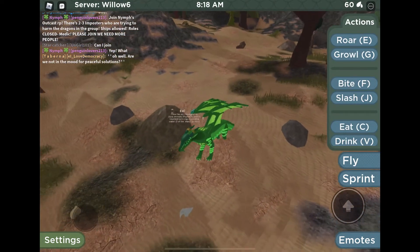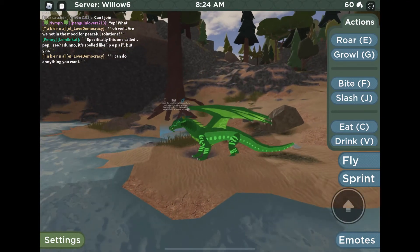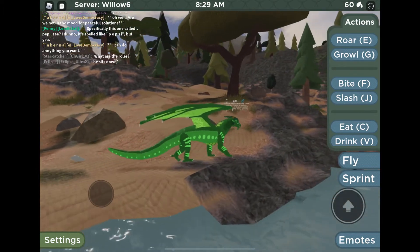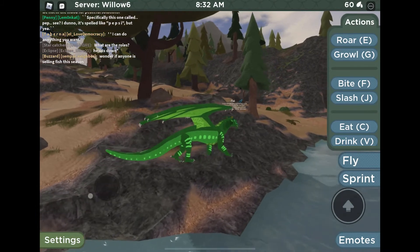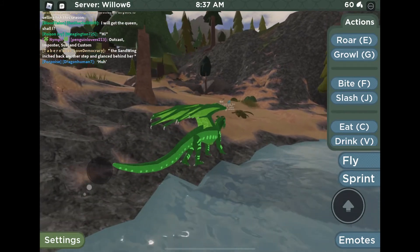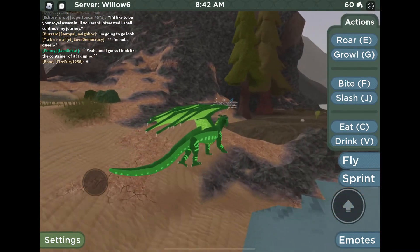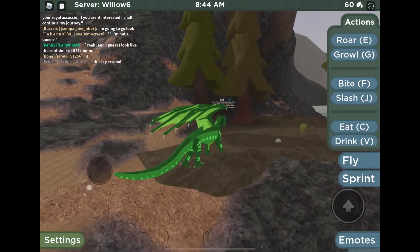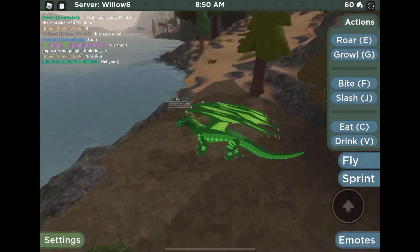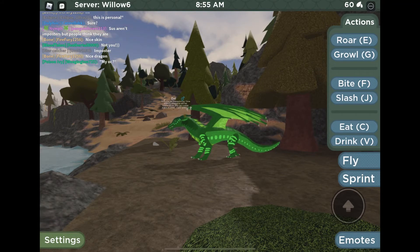Here is Eel. Eel is actually my first OC with a name from the series. He's named after one of his great-great-grandfathers, who was a king named Eel. I like the dark green and light green contrast — looks very good. He's one of my favorite Seawings. He's kind of plain but simply amazing, and green is my favorite color, so I had to have a green Seawing.